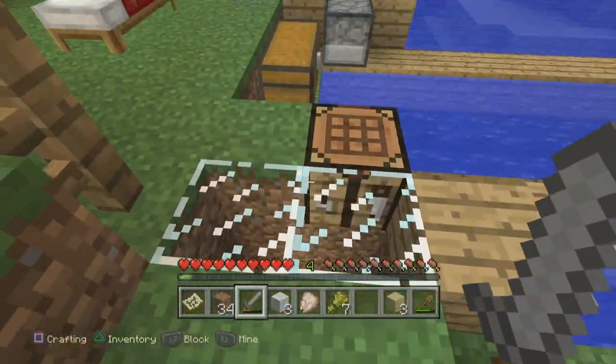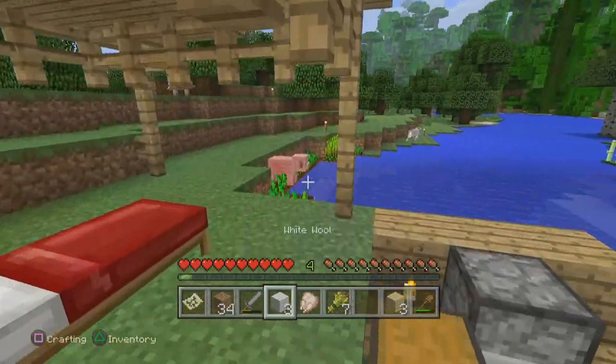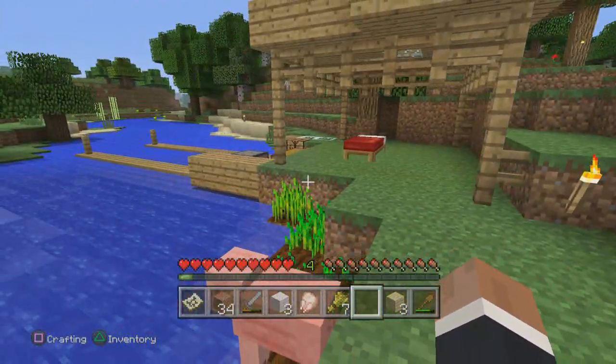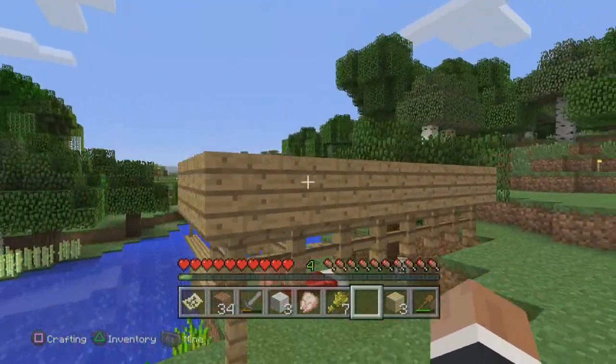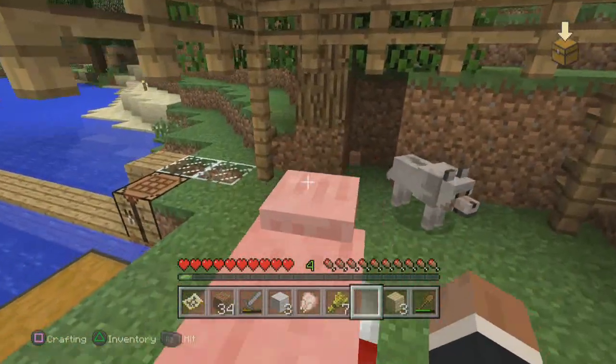I put Wolfie in there and put a glass cage on him and he de-spawned, the beggar! Oh, there he is! So down at the dock we've done rather a lot. This boat hut dock has a glass roof for lighting. We have placed a bed inside, which a pig is currently on — get off my bed, you swine!